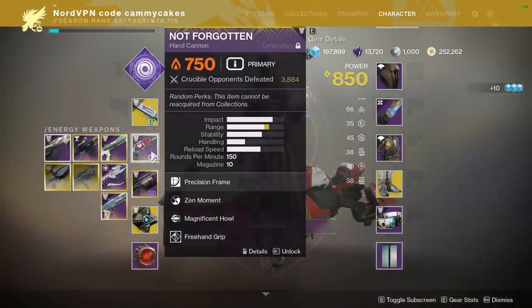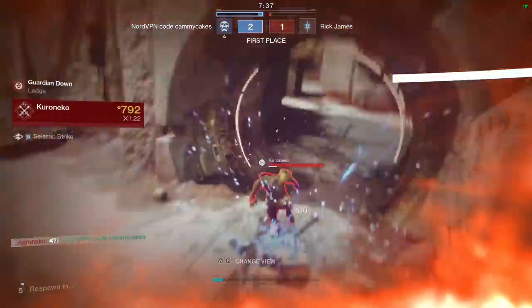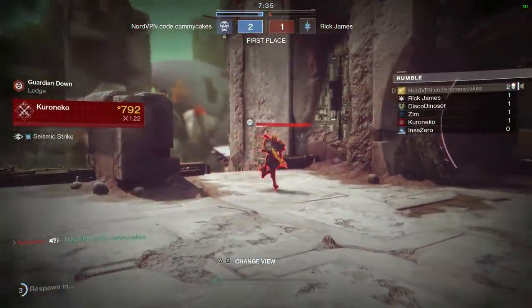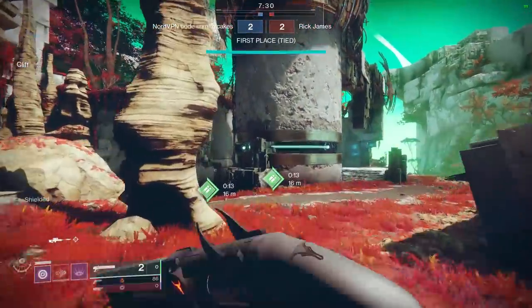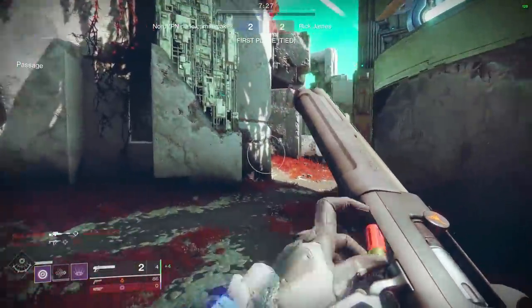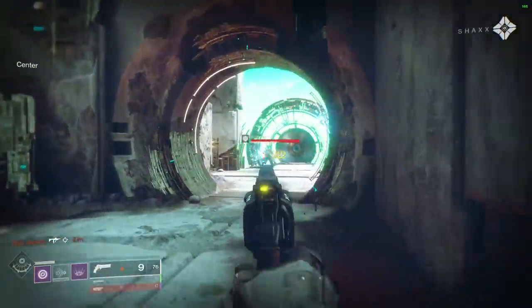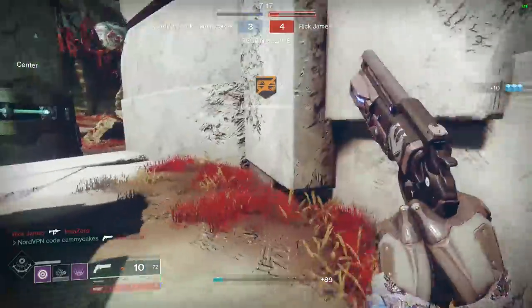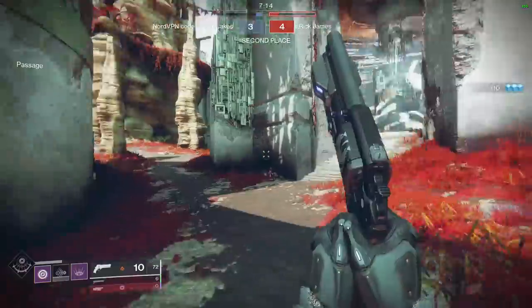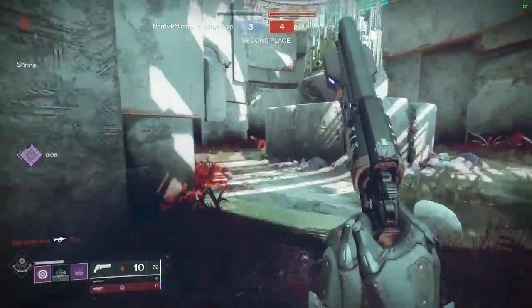I'll quickly talk about the history of Not Forgotten. It originally started off as a 180 RPM hand cannon, where the Magnificent Howl perk would activate after two headshots, and the third shot would be an extremely powerful headshot of over 100 damage. Now it's a 150 RPM hand cannon, where Magnificent Howl functions as a range extender, not an extra damage option.